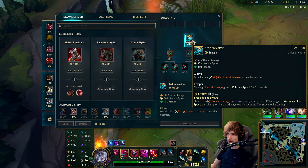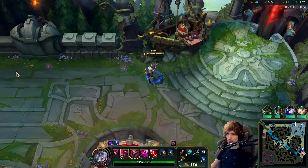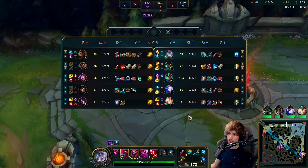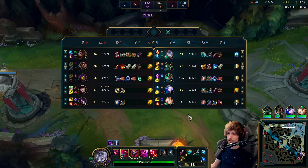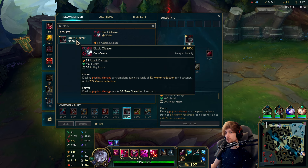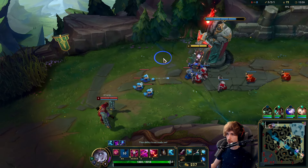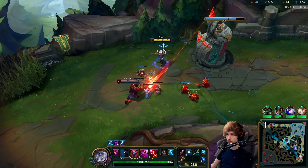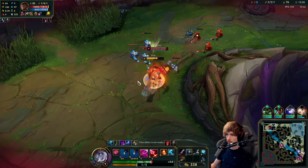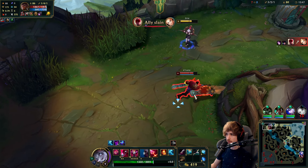We can actually start building into the next item, which is Recurve Bow, and also Tier 1 boots. Now we have a choice: we can go into Blade of the Ruined King, which is really nice, or we can go into Black Cleaver. Black Cleaver is a perfect item here because it adds HP, gives ability haste for using my combo slightly faster, and adds on to my autos so if he gets extremely tanky I can just shred him. I think Lee is back top lane. He's got Steel Caps, Warden's Mail, Brambles — that's a lot of items.